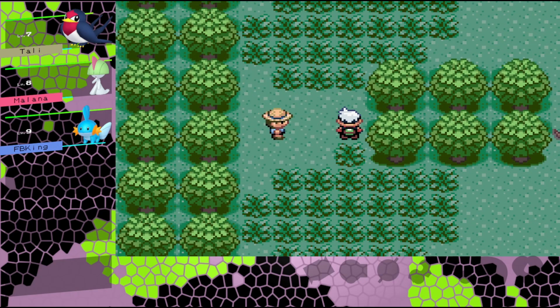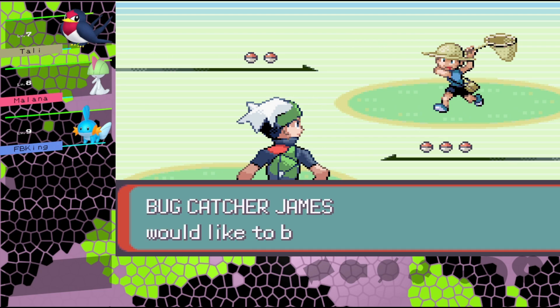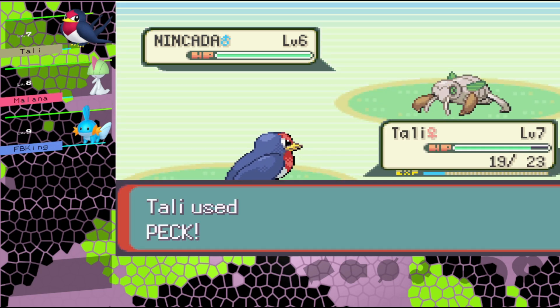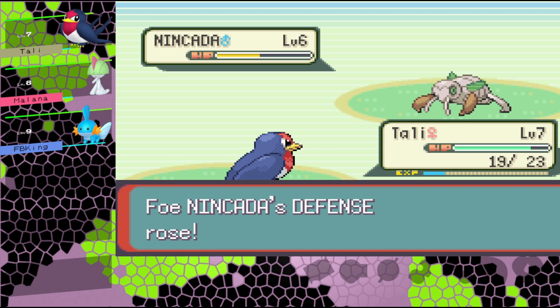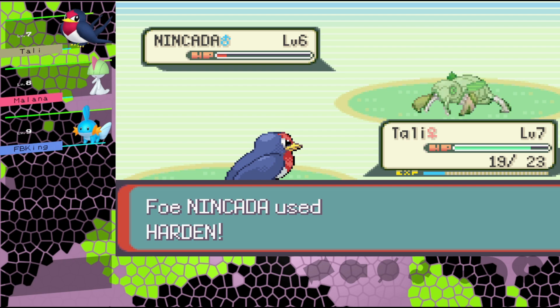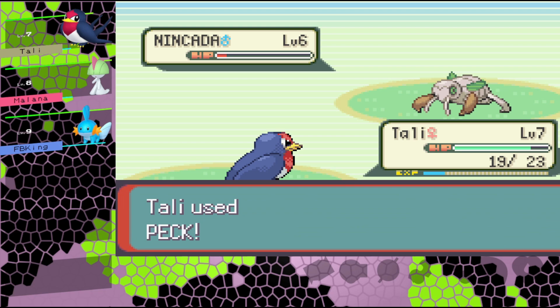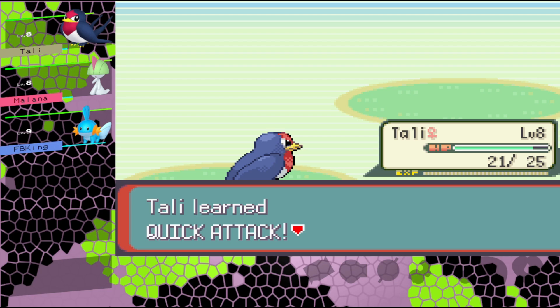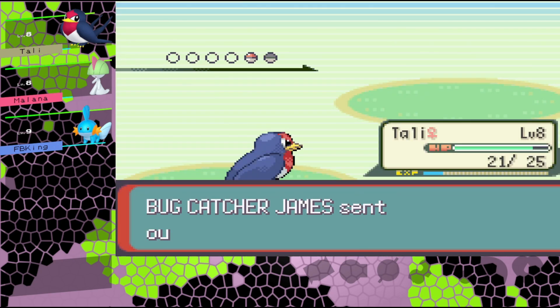This will probably be our last battle for the day. I want to get out of the woods. A Nincada - I remember one time playing Emerald, I had nothing but a Treecko and this Nincada just walled me. I eventually transferred over a fully evolved Sceptile in its 50s and just rolled through - way overkill, but good times.